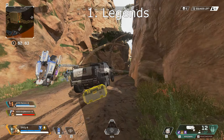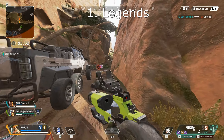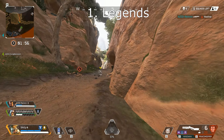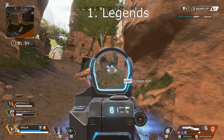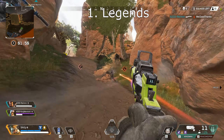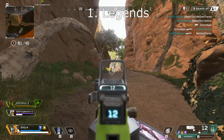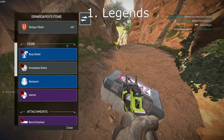Wraith is also just insane in the right hands, but you've got to understand offensive and defensive Teleporters — you can bait your Teleporters. You've also got to manage your Void Walk, making sure you don't use it in situations you can get out of; you're using it only to escape really bad situations, kind of like Reaper's Wraith form in Overwatch. She's also really fast, so people tend to just run her to rush everyone and get really high kill matches.